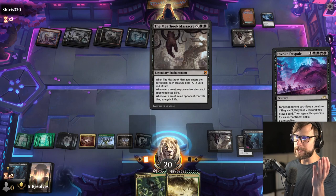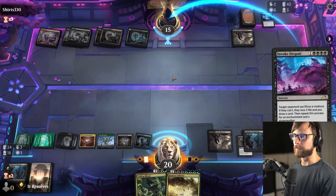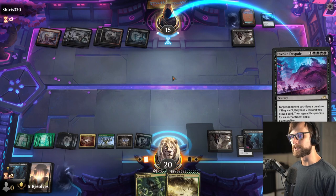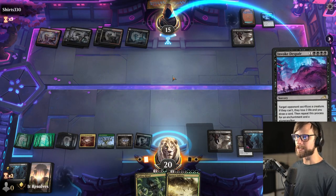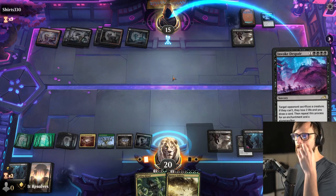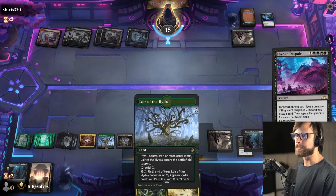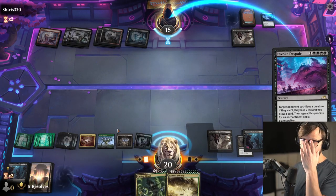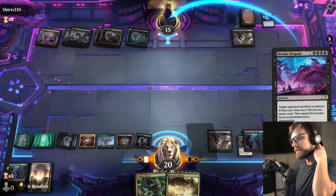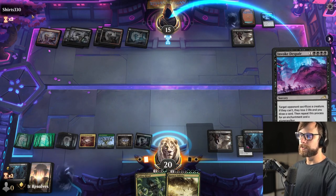Let's go ahead and Invoke Despair first. We get their Meat Hook off the field, which isn't necessarily priority one — drawing cards is actually priority one at the moment because I want to be outpacing them in cards in hand. But more importantly, getting the Meat Hook off the field offsets what they're trying to do, which is funny enough offsetting our own Meat Hook Massacre. So this just removes that possibility from the equation — if something of theirs or ours dies, we maintain all the value versus it being leveled out by their Meat Hook Massacre.